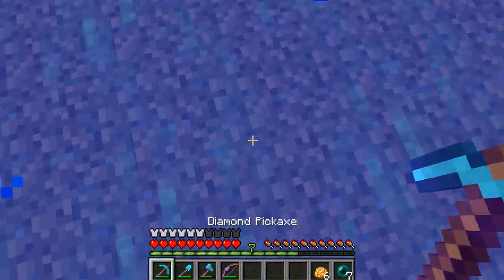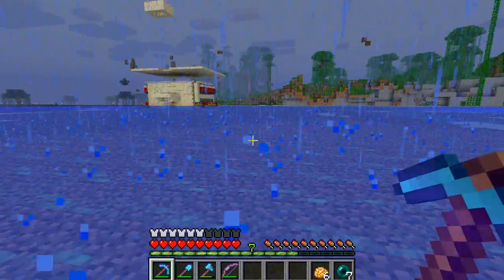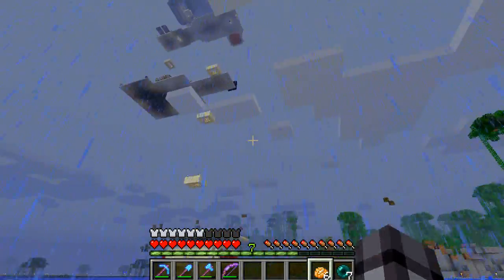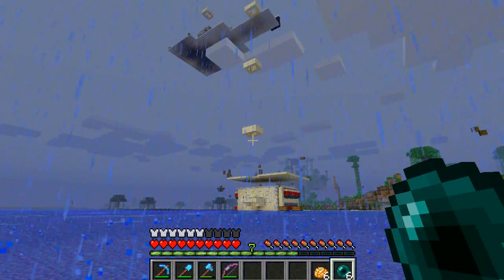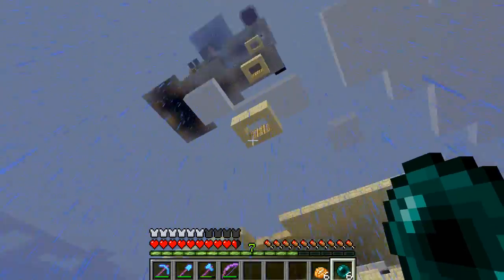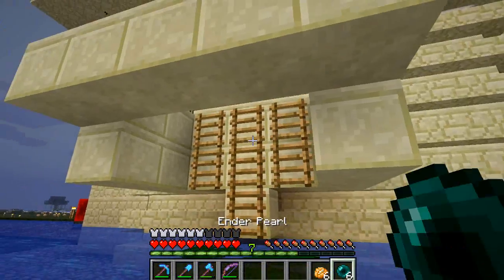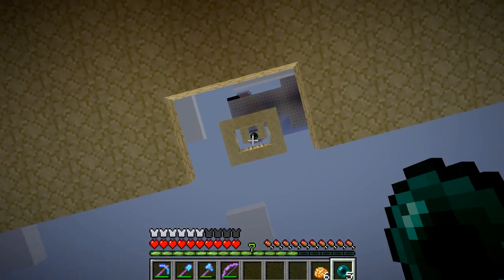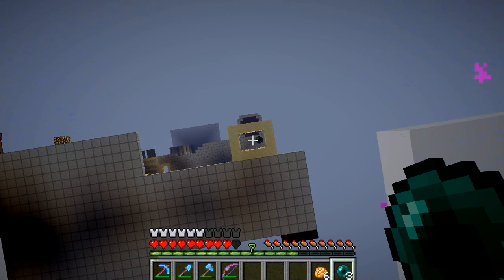So we are going to make a mob farm down here below everything, so that we'll get max efficiency, hopefully. This might actually affect the witch spawning rate, which I'm not really too worried about. I haven't gotten great rates from the witch farm anyway, so that's not really a big factor.